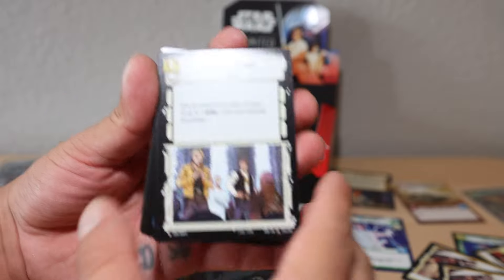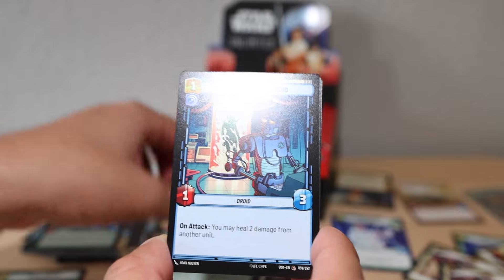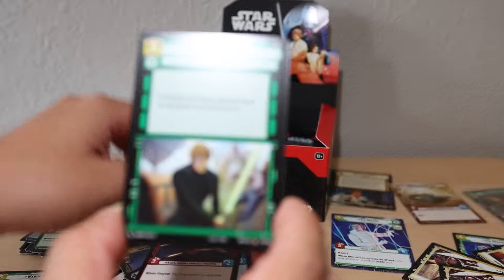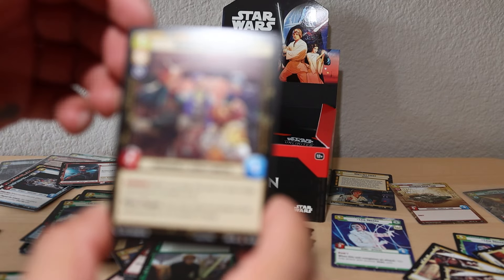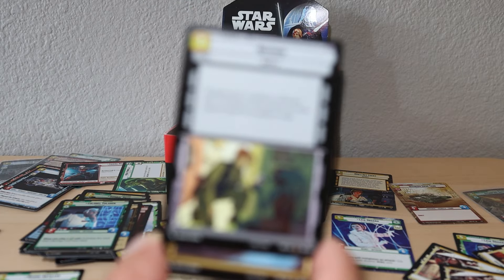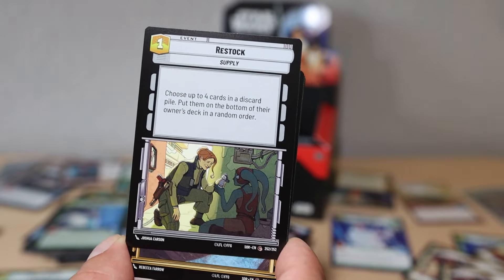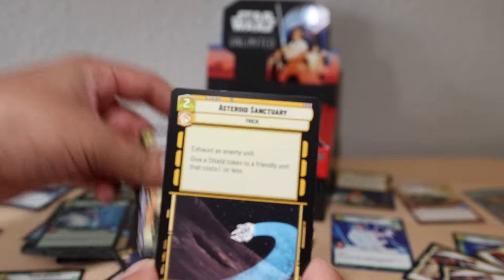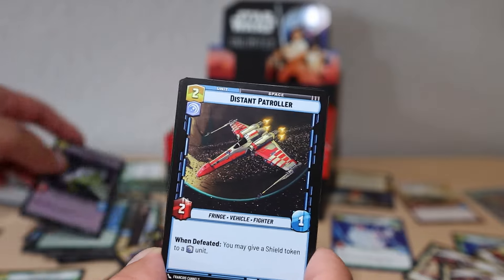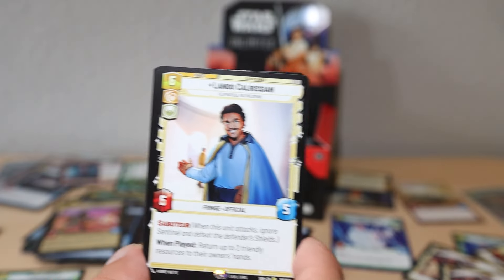Medal Ceremony, Seasoned Shoretrooper, 2-1B Surgical Droid, Disabling Fang Fighter - I love that Lego set by the way. Bounty Hunter Crew common card, Restock - oh that's nice. Asteroid Sanctuary, TIE Advance - cool one for an uncommon. Distant Patroller, nice another beautiful ship. Another Bossk. Lando Calrissian rare - just a unit card. 'Saboteur: this unit may ignore Sentinel and defeat the defender's shields.'